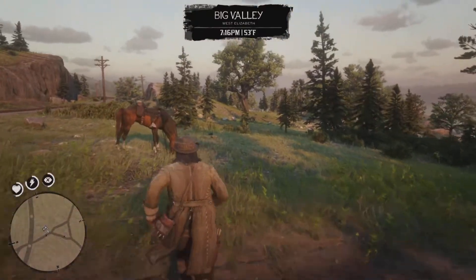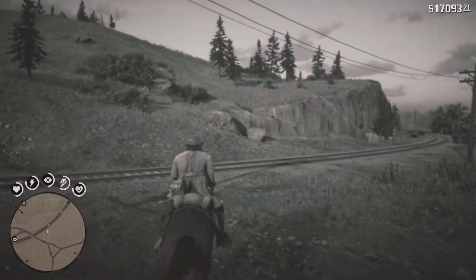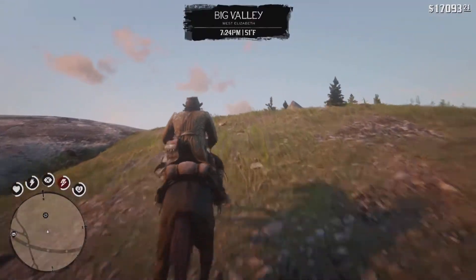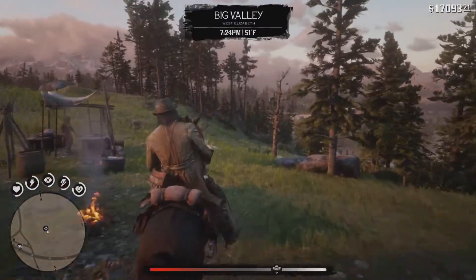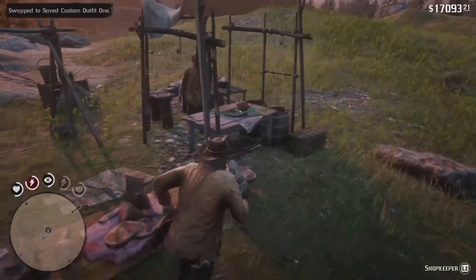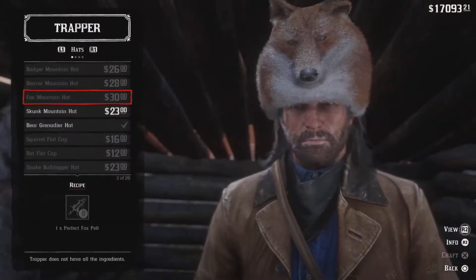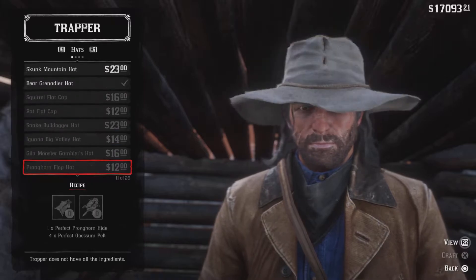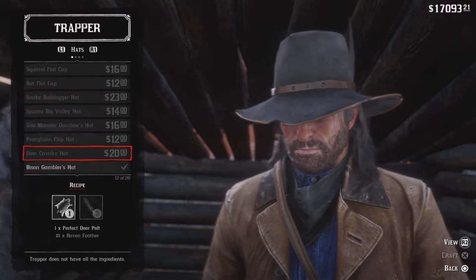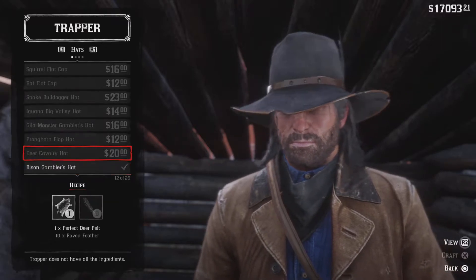You can also do this with the standalone items, not the garment sets — like the hats and the accessories. So you're going to want to go to Saved Custom Outfit 1, make sure you have a bandana on, go to buy, then clothing, then pick which hat or accessory you want. You do not have to have the requirements for it, such as one perfect deer pelt and ten raven feathers. You don't need that. You just want to hover over it.